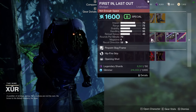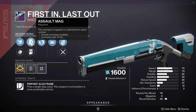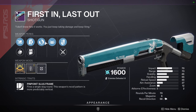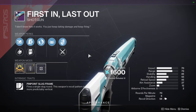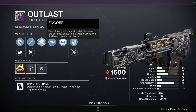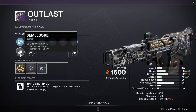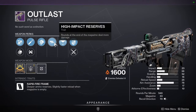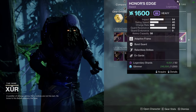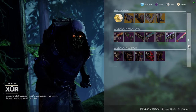First In Last Out with Hip Fire Grip and Opening Shot plus Assault Mag - this could be really gross because Hip Fire Grip can proc Opening Shot, letting you hip-fire people effectively. Outlast with Encore and High Impact Rounds - I really like Encore on certain weapons, so this is pretty dope. We also have Canis Major with Surplus and Adagio, and Honor's Edge with Relentless Strikes and On Guard - swords are usually not my focus.